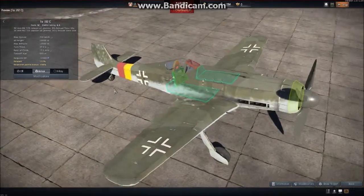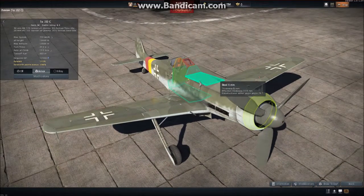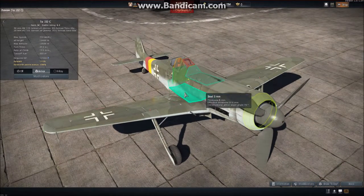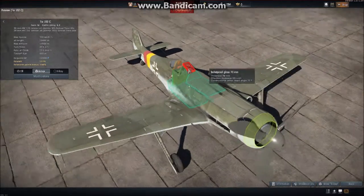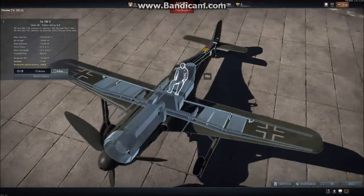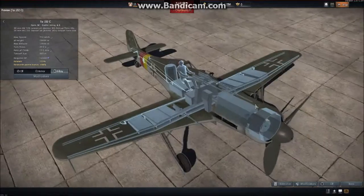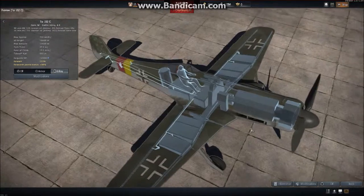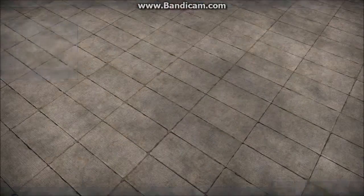Armor-wise, actually very, very good armor. You have a 15mm engine cowling, 5mm steel over and below, 8mm steel, a 20mm backrest, and 70mm bulletproof glass defending the pilot. The 13mm guns and the 20mm cannons are in the nose.